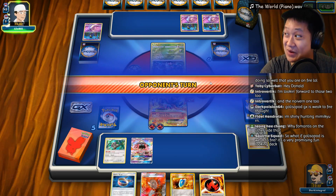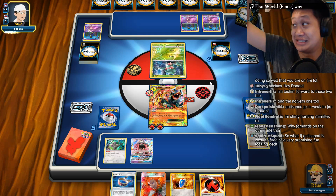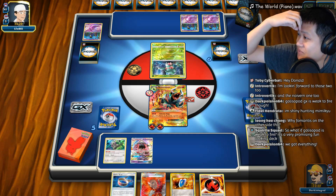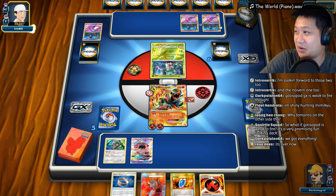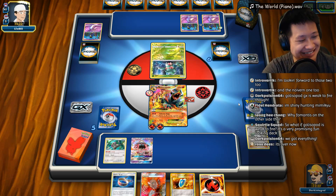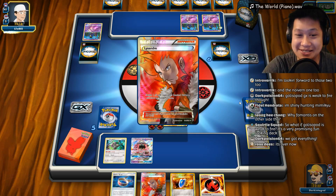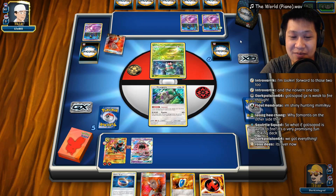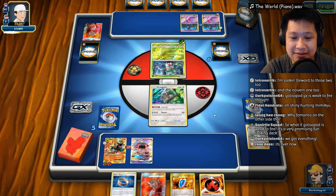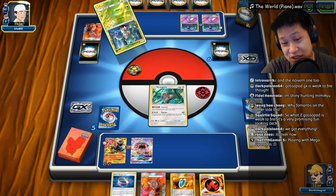We get a secret for next. You were complaining about something, Donald? Luck was looking down. Gleesobod is weak to fire - it's very promising and fun. Gleesobod is excellent, I had a lot of fun playing it. The one we have now is good, the future one looks good too. Why is Fomantis on the other side though? He's trying to get me stuck. I could end again - synthesis, but I could get these energies back. He wants to set up.